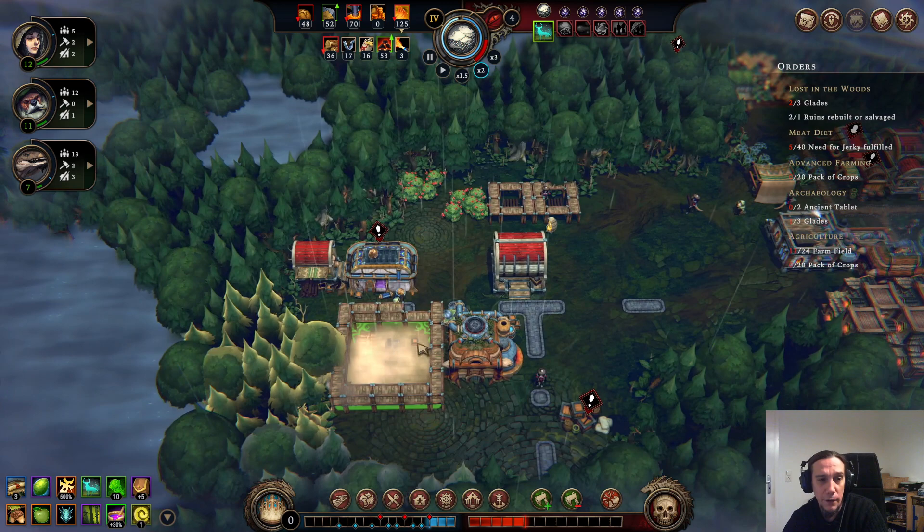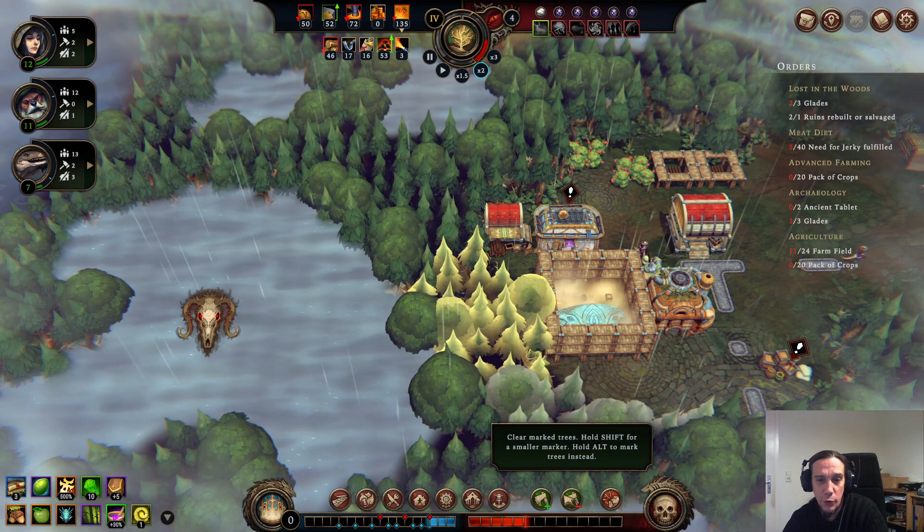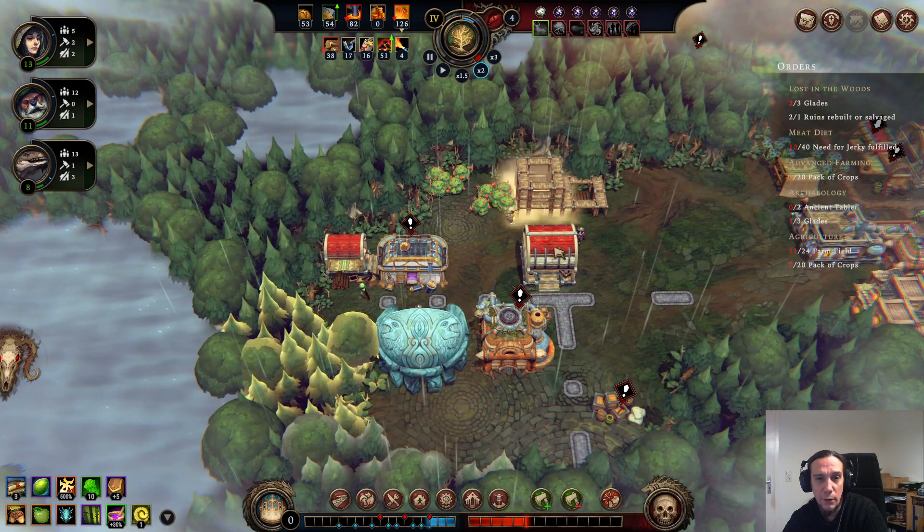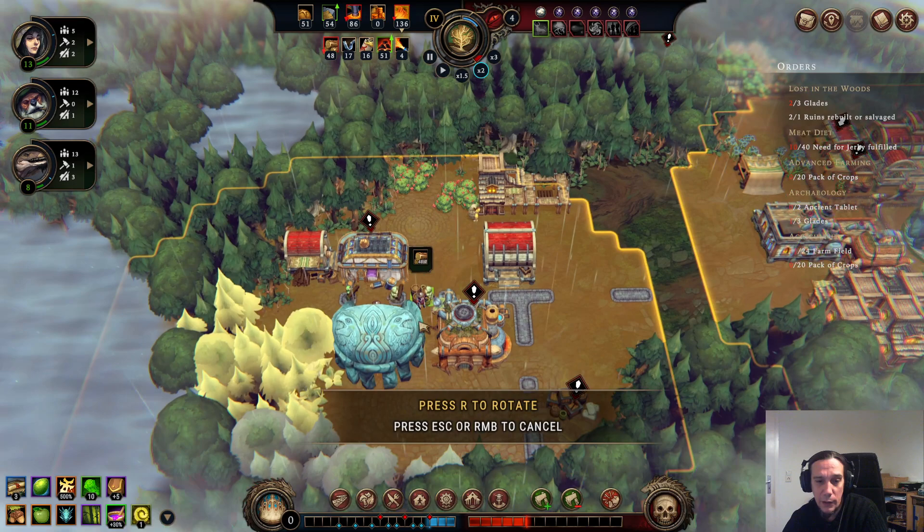A second hearth is just a big benefit — you gain more resolve out of that and there are just many things you can do with it. Here, I'm opening up that danger glade on purpose. This isn't a mistake — this is a decision.